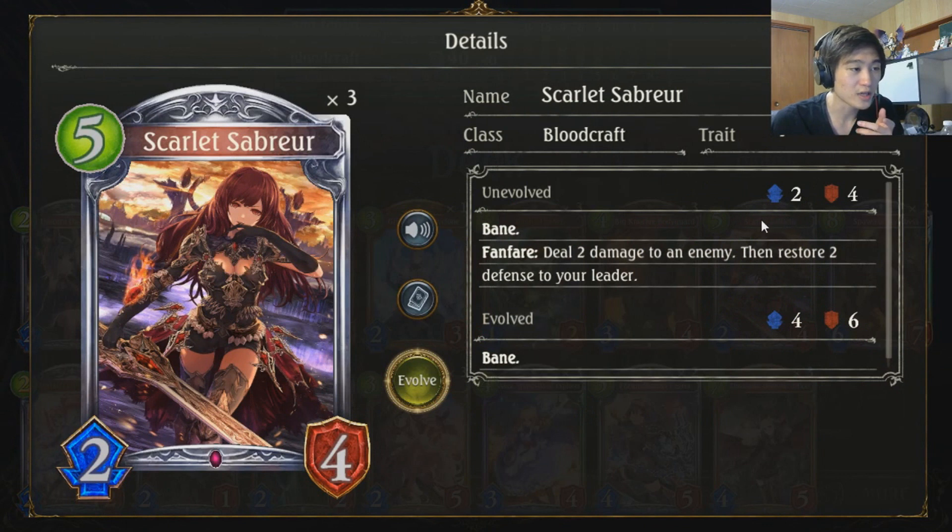Scarlet Sabreur is really good — deals 2 damage to remove something pretty much. And then you heal, and it also has Bane, which is really annoying a lot of the times.